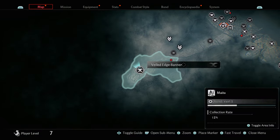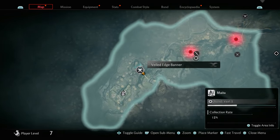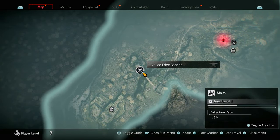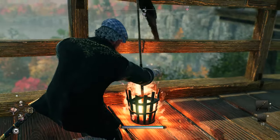The first collectible you can get in the Maito area is the Veiled Edge banner. All you have to do is come to this area over here — you would probably have come here for your mission where you had to unlock your camera. Once you're here you'll be on the bridge and you can just go up to the banner and spark it out.